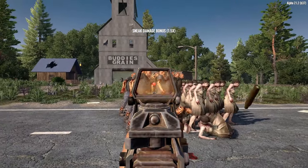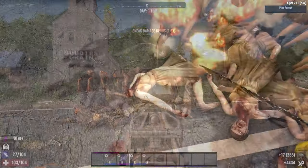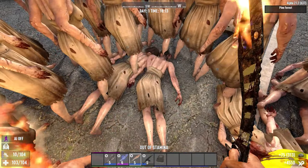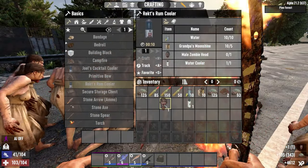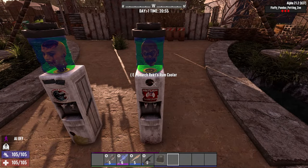The mod creators have said there is a 5% chance to collect a head from each zombie corpse. In my testing, I spawned 25 zombies to gather one head, which feels like a fair amount of grind. The female head will be required to craft Joe's cocktail cooler, and the male head is required to craft Rex's rum cooler. The mod creators had initially planned water coolers for several zombie types, however they had to scale back the idea after seeing how much work would be required to produce each of the variants.